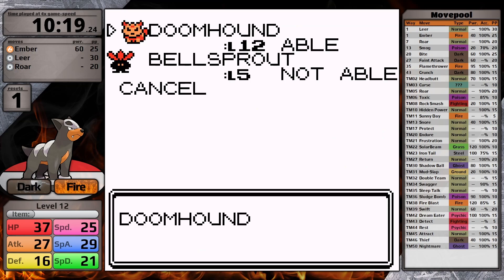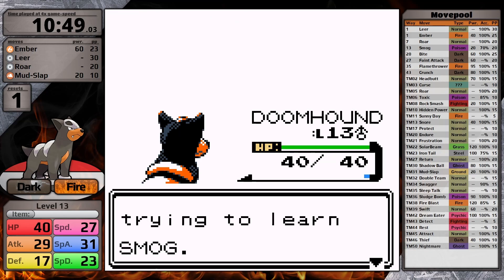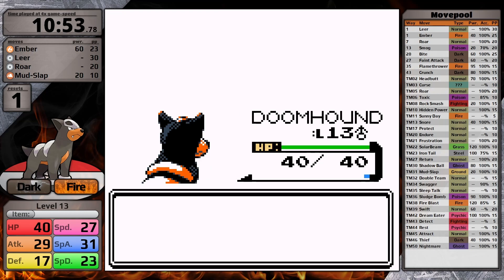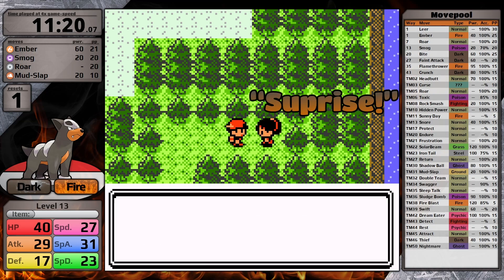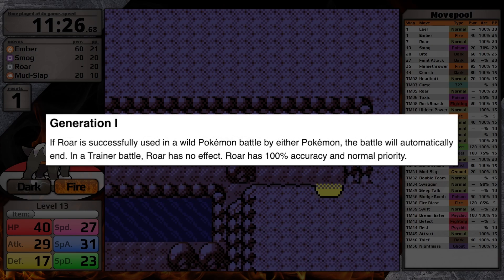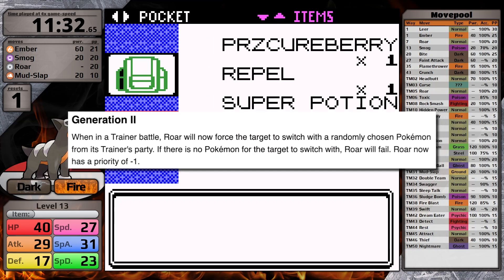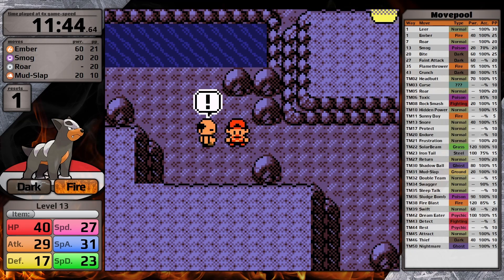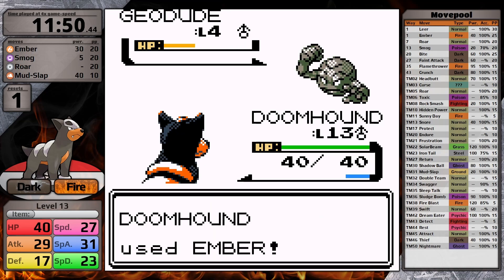I teach Mudslap right away because the ability to lower accuracy could be clutch in tough fights. I run into some wild Pokemon heading south and knock them out so that Houndoom learns Smog by level up. I don't think this is going to be particularly useful, but I'll keep it just in case. You'll also notice that I deleted Leer instead of Roar, which seems like a terrible idea if you're familiar with Generation 1. However, Roar could be useful against Bugsy if his Scyther comes out and starts to set up Fury Cutter — Roar forces the opponent to switch, breaking his combo. In the cave, I'm not quite as stealthy as I wanted to be and the spinning hiker catches me.